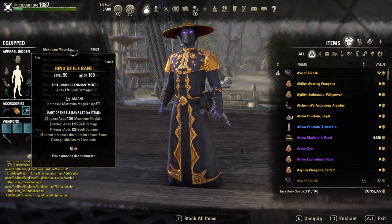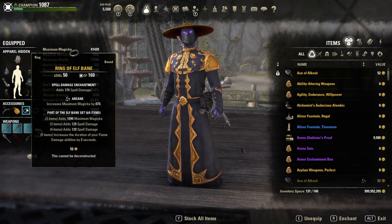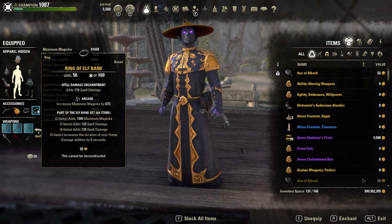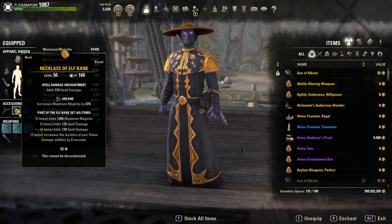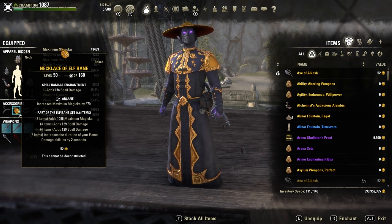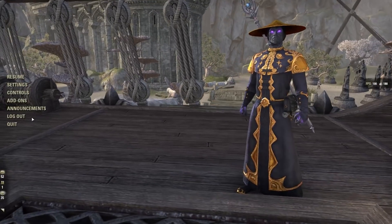Elf Bane is a really, really good set for DK because all your abilities are flame damage, so you can buff so many abilities by two seconds — therefore you can use your Lava Whip or Molten Whip more. About traits: at the moment on Magicka I'm still running three Arcane. Most likely later in the update we'll go with two Arcane and one Bloodthirsty, but for now three Arcane because everyone wants to do Cloud Rest and will be wiping. Bloodthirsty is only good in execute phase, so it's less useful if you're not reaching that.